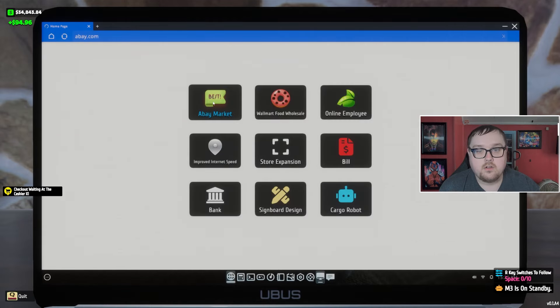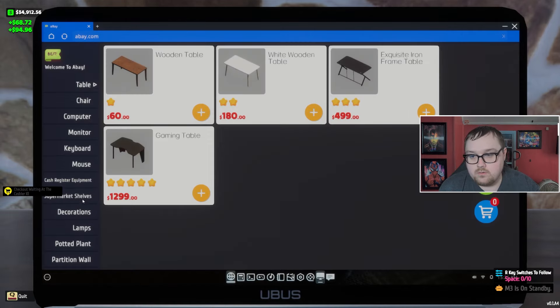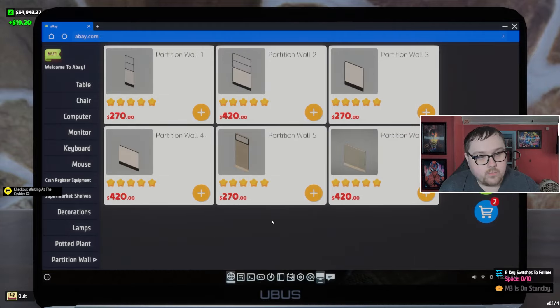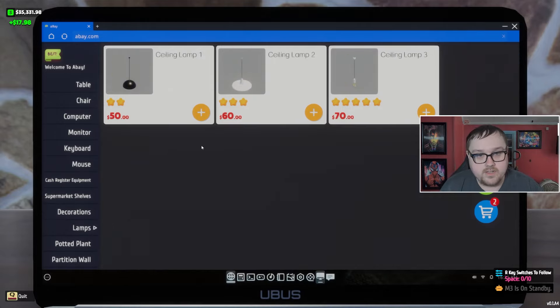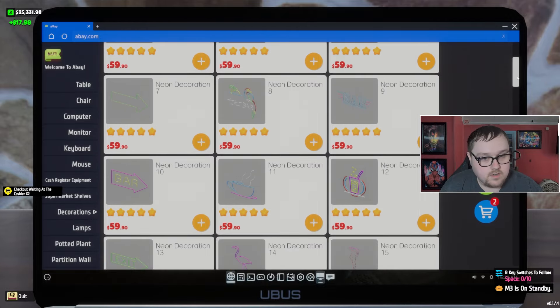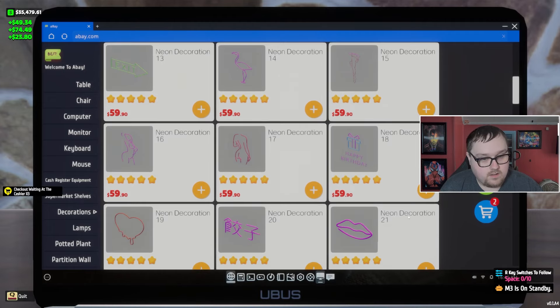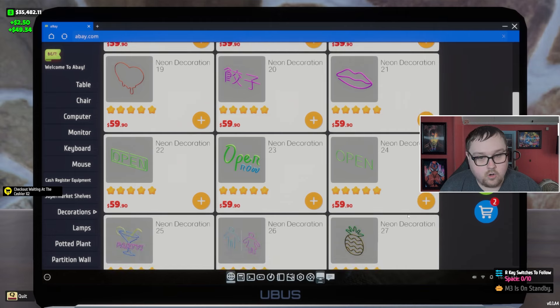Let's go over to Abe Market. Looking for lamps — two lights. We could also order partition walls and do separation of departments in the future. Oh, I didn't even notice these — these are walls you can put up, so I could separate the computer lab workstations or internet cafe from the main market. That might be something we do in the future, but not right now.